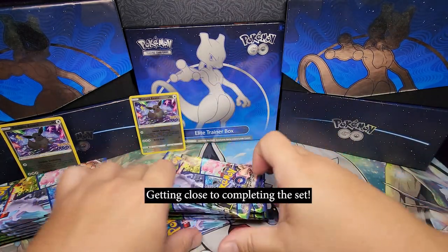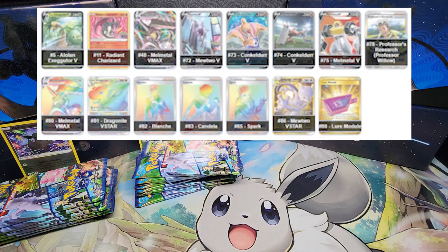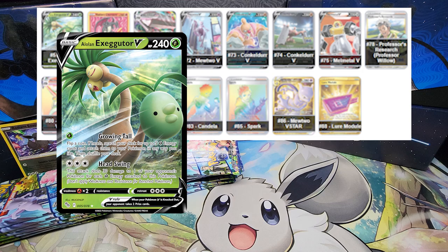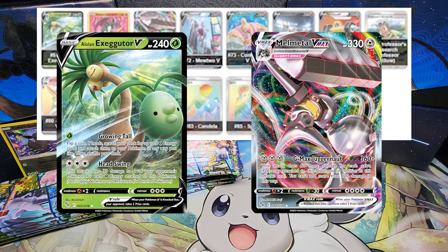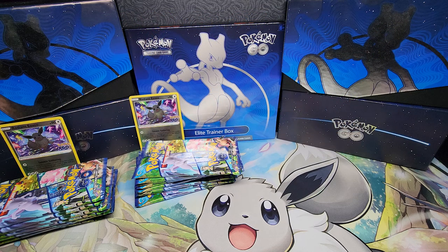I think the chances are looking better to get some pulls for the binder, as 7 are secret rares and 8 more are needed for the regular set. I'm banking on pulling common cards like Alolan Executor or a Melmetal VMAX. They should be easier to pull than the rest, but so far those cards have been pretty shy.